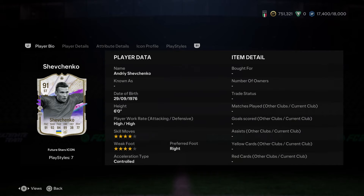Looking at this card, it looks like they gave him a pretty decent promo card, especially with two playstyle pluses — that's nice. Going through it real quick: six foot, high/high work rates, four star skills, four star weak foot. All that's pretty good.